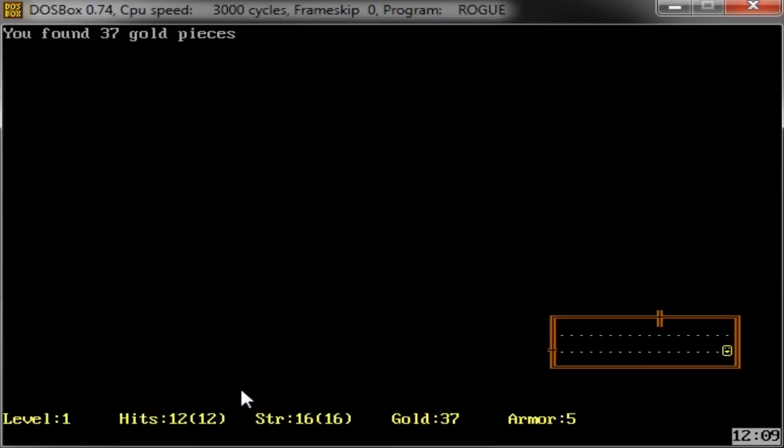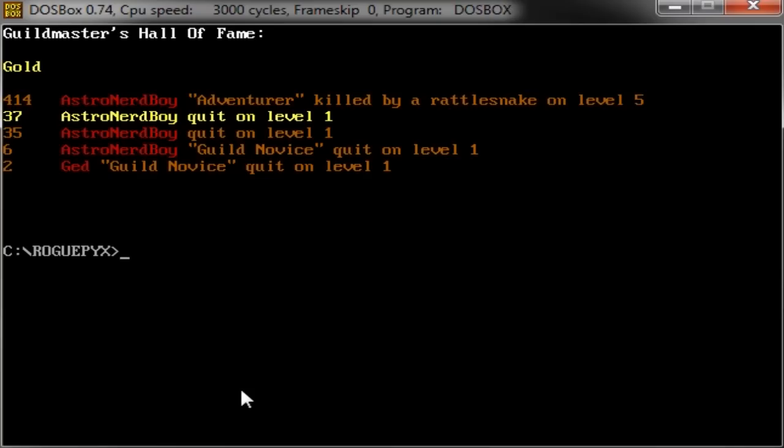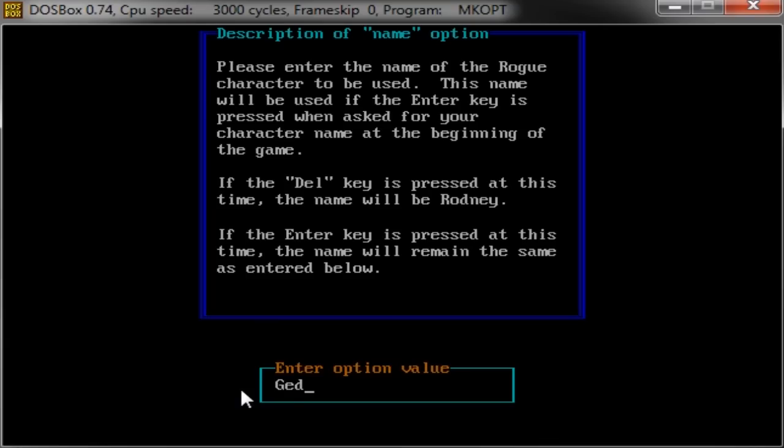Gaming was scored by the gold you got - so if I quit right now, the amount of gold I have is what determines my final score. If I do another directory here, there were two executables: Rogue kicks off the game, and the other one is called MKOPT, which is Make Options. This is where you can type in a name that's always the default, so you don't have to retype your name every time.